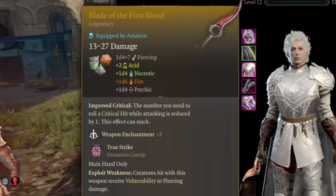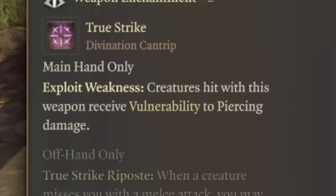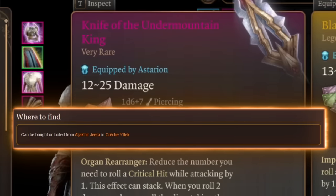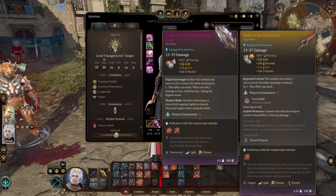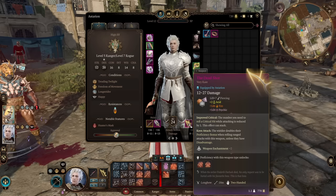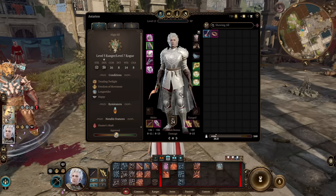For weapons: Crimson Mischief in the main hand — a really late game weapon that reduces the number needed to roll a critical hit by 1. When you hit creatures with this knife, they receive vulnerability to piercing damage, so they take double damage. In the offhand, take the Knife of Undermountain King, which again reduces the critical hit number and has a really nice plus two enchantment. For our bow, of course it will be Deadshot — easy to get in Act 3 — again reducing the critical hit threshold. Now we're rolling crits on 16 or higher.